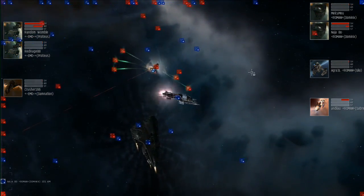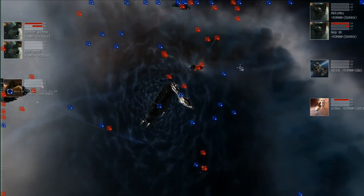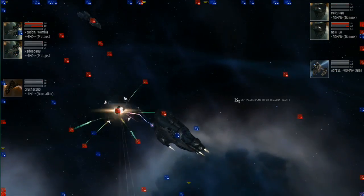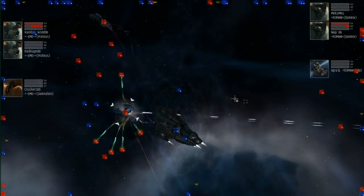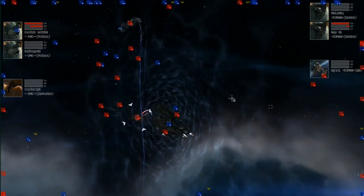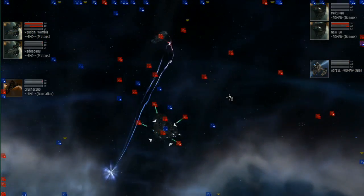Leaving only two Proteus and a Damnation for Electric Monkey Overlords against two Dominics, a Saber, and a healer. The Proteus is at about 25% armor, and the Dominics looks like it's holding its tank just fine.